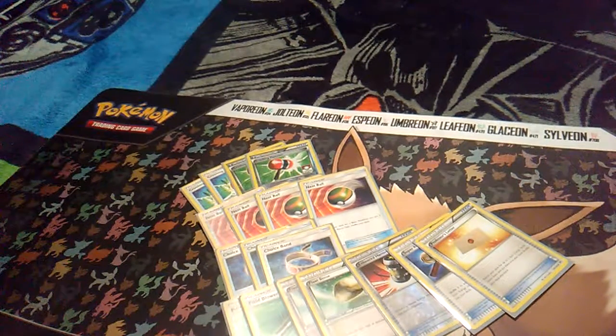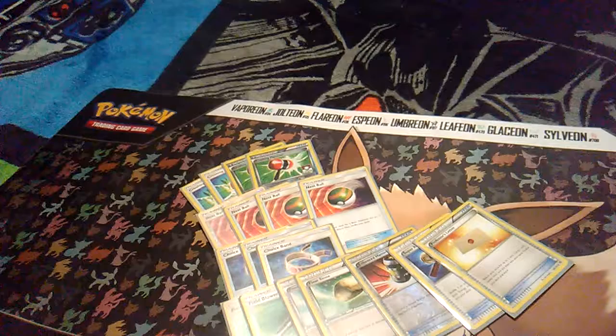With all the new stuff that Crimson Invasion came out with, Sylveon GX with that Red Card is going to be heck of a lot annoying, guys. I'm going to love that card in Sylveon — Sylveon's going to be so good. I might even have to make a deck profile on that soon, because with the amount of disruption stuff that came out with Crimson Invasion, it's a lot.